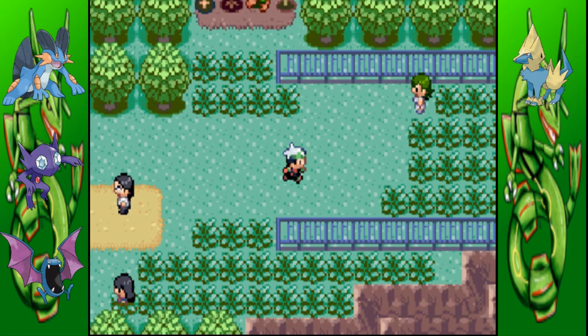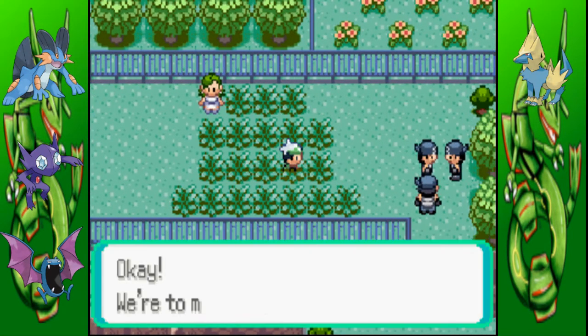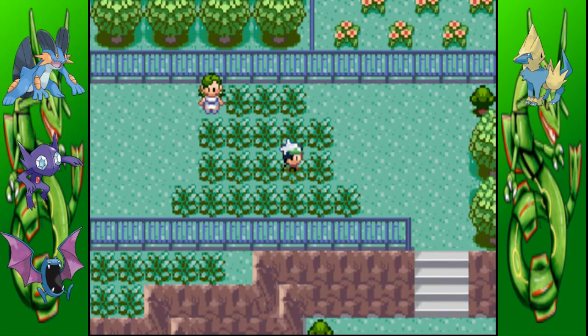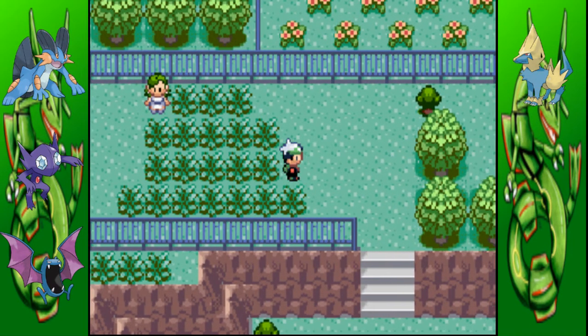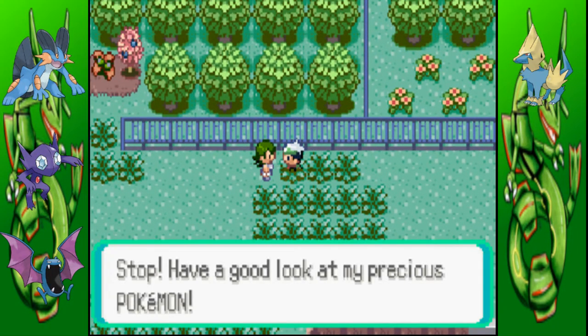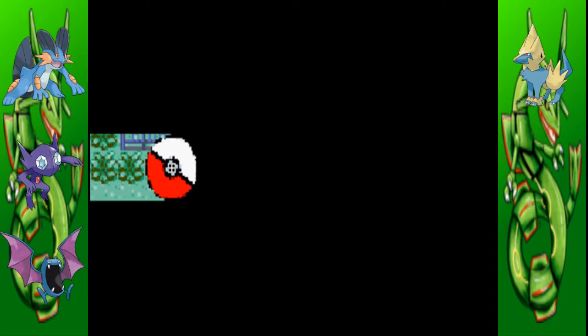Bolt is getting some really good experience right now — and that's like the saddest nickname ever, I know. Team Aqua's there, and there's just talk about going over to Mount Pyre. We saw Team Aqua earlier saying something about Mount Pyre and Team Magma — yeah, that's where they're going now. Battle time again.